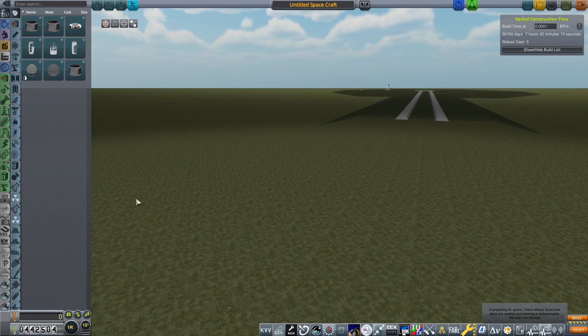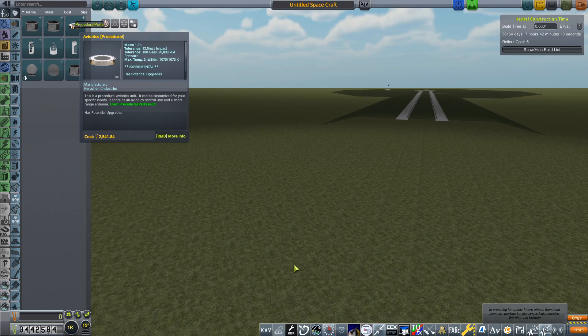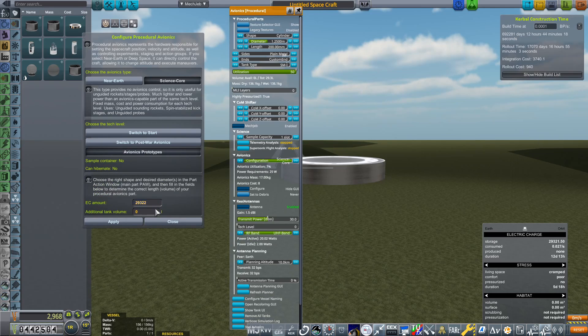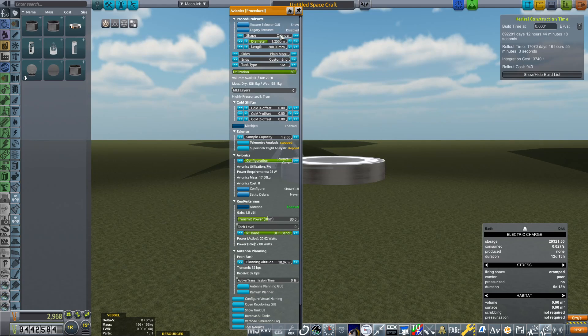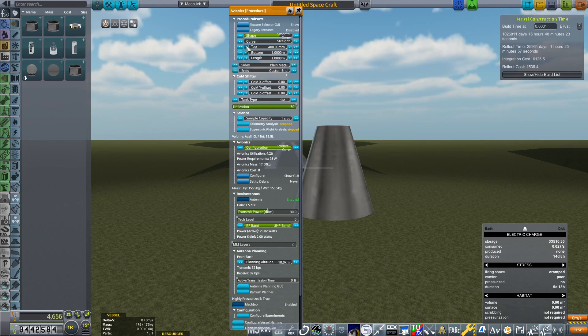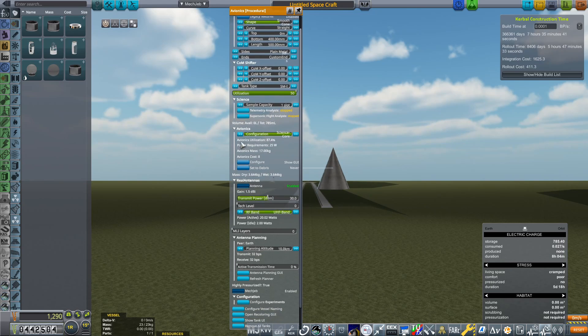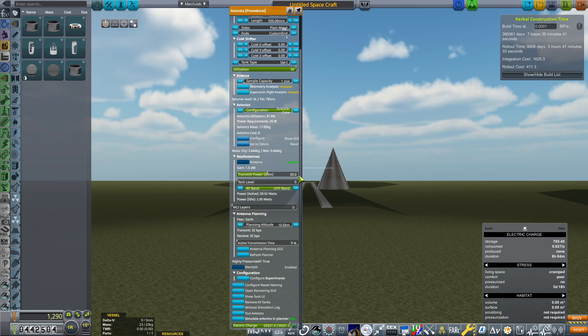The first thing we're going to do is grab some procedural avionics. We're going to set this to science core so we won't be able to control it. We'll switch to avionics prototypes, close that, and make it a smooth cone. We're going to set the top to zero, the bottom to 400 millimeters, and then reduce the length just a tad. Ideally we want our avionics utilization to be as close to 100% as possible.